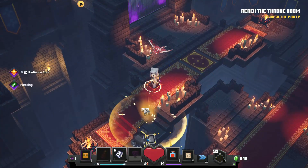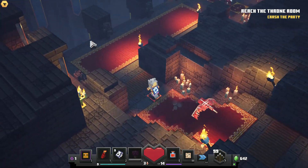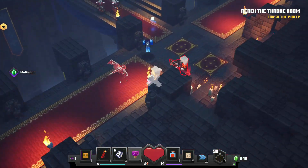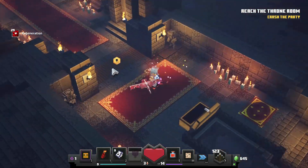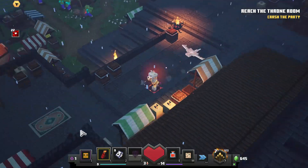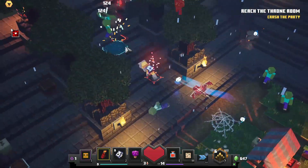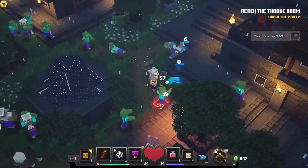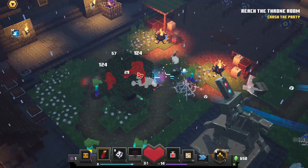The sawblade bow dealt so much damage — it was just horrendous. I could one-shot literally almost anything with it, most of the stuff. Then I made my way to the outer portion of the castle, or maybe more like a courtyard kind of area, where I fought the zombies and unlocked the enchant smith.